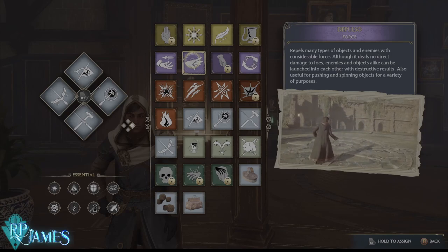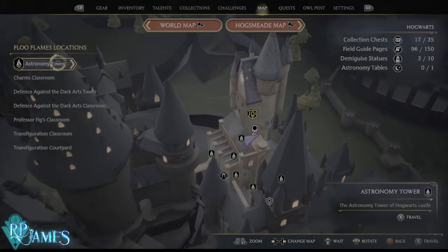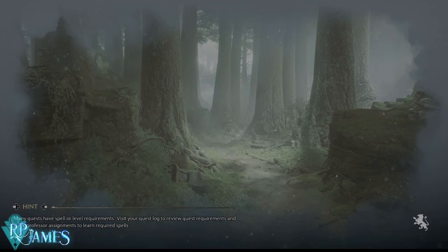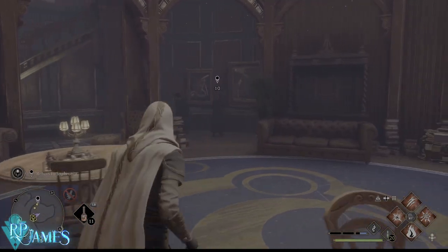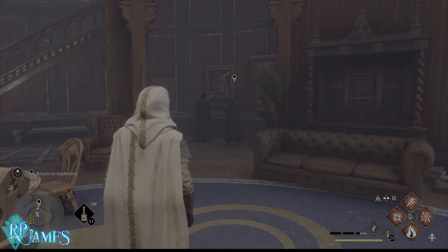You actually need Depulso as well to solve some of the Merlin's puzzles. Be sure to complete the tasks your teachers assign you so that you can get Depulso. As soon as you get Depulso, this young lady is going to give you a quest. She's going to be on the astronomy wing — the closest fast travel point would be the charms classroom. Once you fast travel there, immediately the gal is going to be right in front of it, or just behind it — she's the one who will give you the quest.